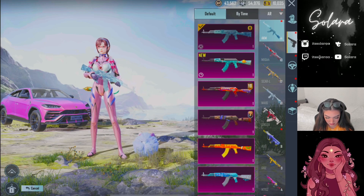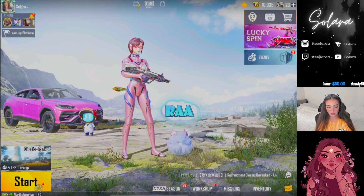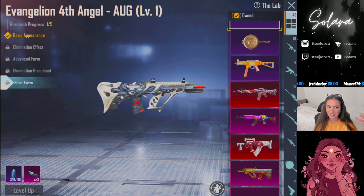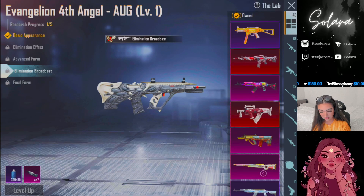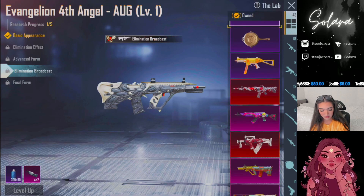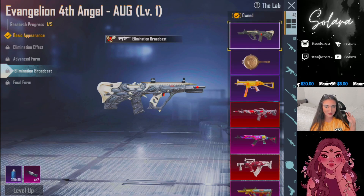As for the AUG, let's take a look at it. It is upgradable. We can go ahead and compare it to the other one that we have. The final form for this one kind of gives me an alien vibe. I don't know what the anime is about - I don't really watch anime - so if that's the whole point, let me know. As for the elimination broadcast, it's pretty cool, but I feel like it lacks in pizazz compared to this one. I'll probably keep this one for a little bit longer. It's probably not one of my priorities - I'd much rather upgrade something else that I don't already have, or something that's a little bit more worth the materials.